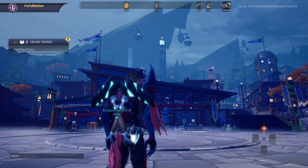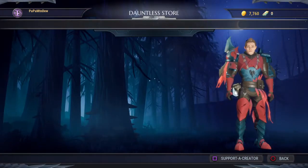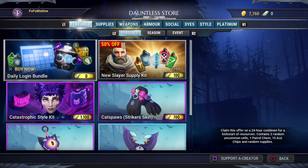Hey guys, here's a quick video on the daily bonuses in Dauntless. So first, if we open the store under the featured section, we can pick up a daily login bundle with a description of supplies on the right hand side. This bundle includes 2 random uncommon cells, 1 patrol chest, 15 ace chips, and random supplies which I'll describe in later videos.